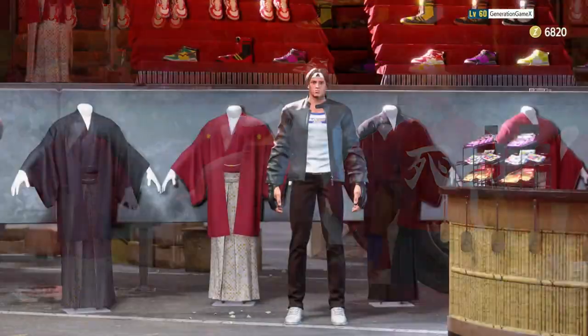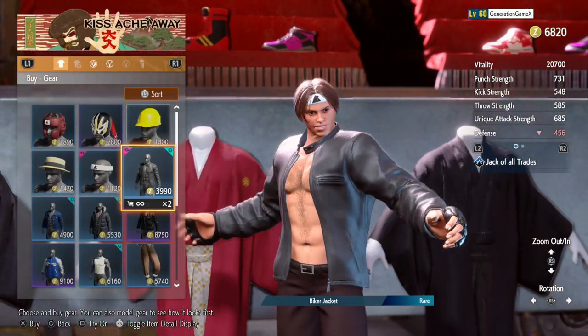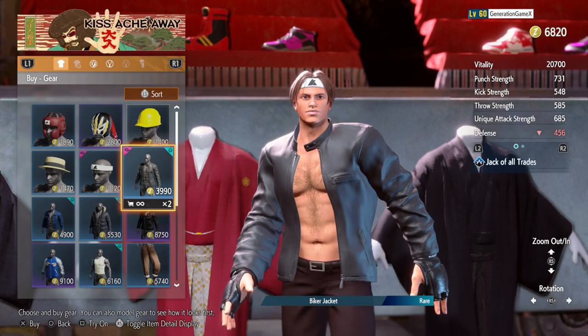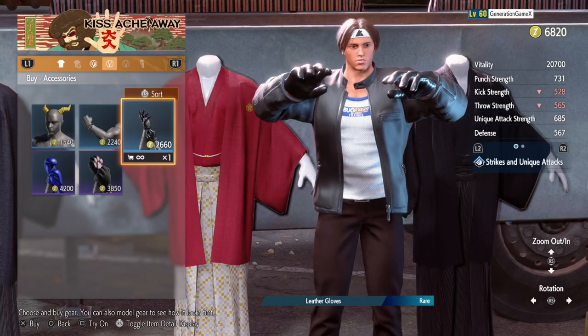Next, we're going to be heading over to the parking lot store, so over here we're going to find the leather jacket that we'll be needing. And of course, his signature headband and also some gloves as well to go along with it.